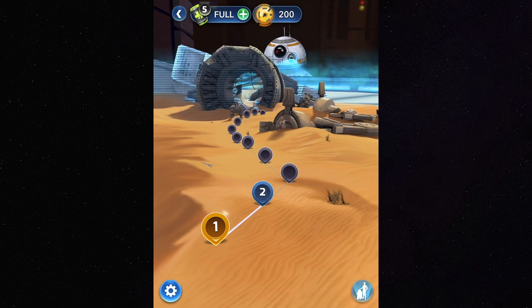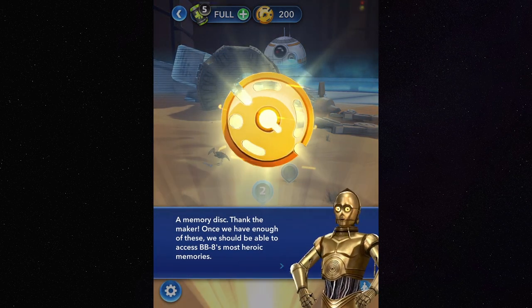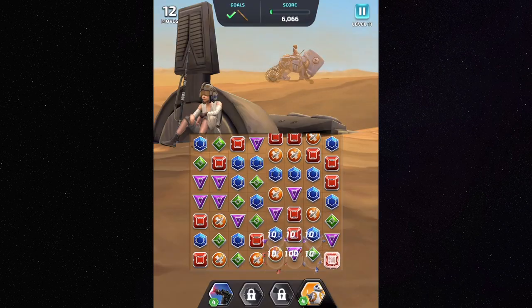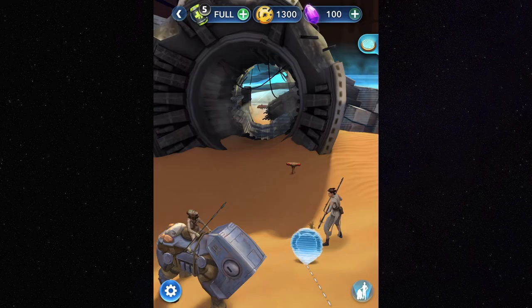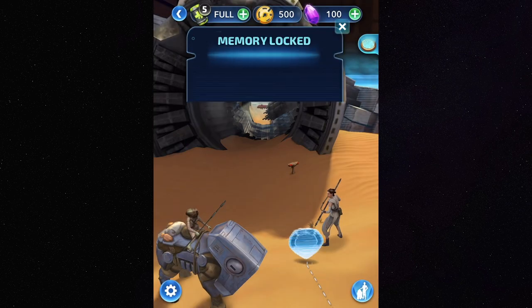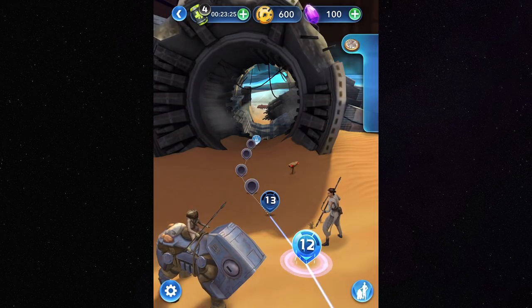When you complete a puzzle, you earn some of BB-8's memory disks. You need to collect a certain number of them before you can unlock the final puzzle of the area, and you will also need to complete all the puzzles in the area. These puzzles represent BB-8's most erratic memories, according to C-3PO. When you have completed the final puzzle, the next area unlocks.